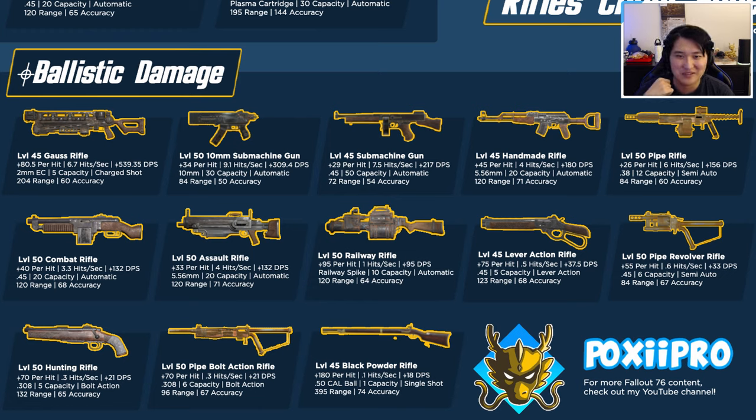Pipe rifles are good for ease of access early in the game, but if you don't have to use one I probably wouldn't recommend it — the handmade rifle is pretty much a direct upgrade. If you're first starting out though, pipe weapons are good because they're easy to obtain, easier to find mods for, and the ammo is easier to manage. The combat rifle is also a popular pick — it's automatic with 40 damage per hit at 3.3 hits per second for 132 DPS.